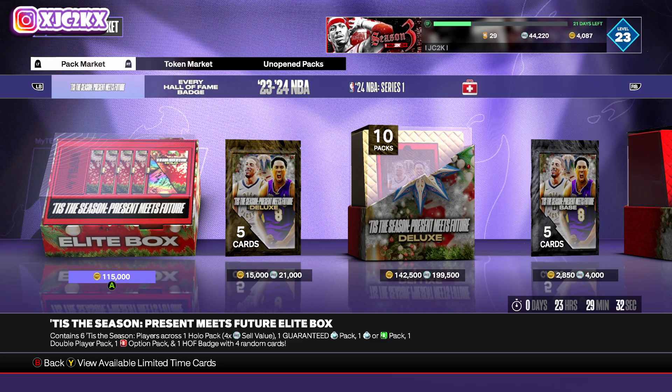Tomorrow is Tis the Season Future, and we will get leaks in a couple of hours. Future cards means rookies, maybe second-year players — so Paulo Banchero, Jabari Smith, Scoot Henderson, and Victor Wembanyama. He's the guy who makes a lot of sense. We haven't gotten a single buyable Wembanyama card this year — only his base card and the two free-agent cards you could only use for five games. Wimby makes way too much sense right before Christmas, and the fact that they're dropping every Hall of Fame badge makes me think they're trying to incentivize people to stock up and be prepared for this Christmas drop.